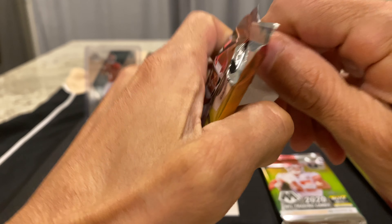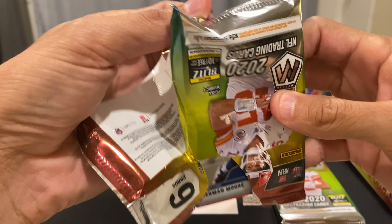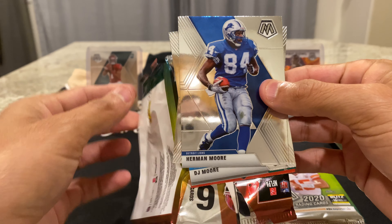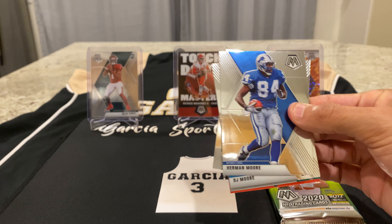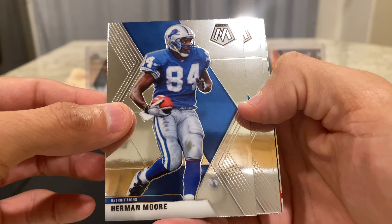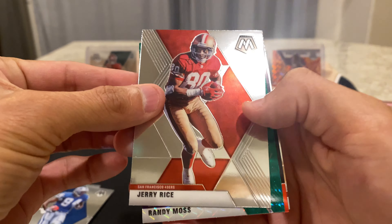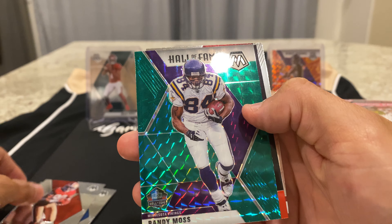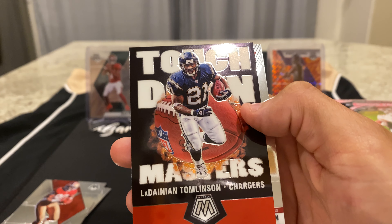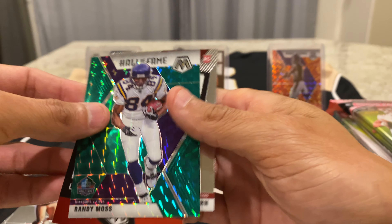First cello. I'm more of a fan of the cellos — in the first episode of ripping this, the cellos with the hanger I didn't do so well; the second time I did a lot better, so hopefully I do good in this one too. We have Herman Moore, DJ Moore, Jerry Rice, a green Randy Moss Hall of Fame, a Touchdown Masters LaDainian Tomlinson, and a rookie Keishon Vaughn.